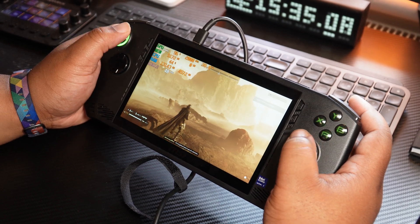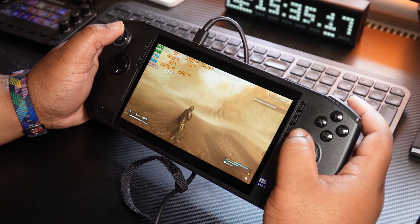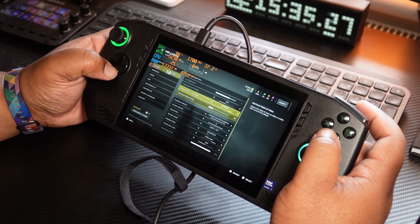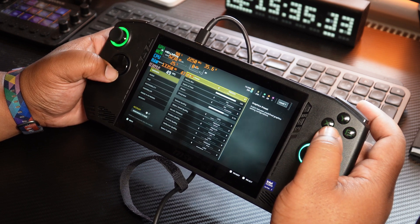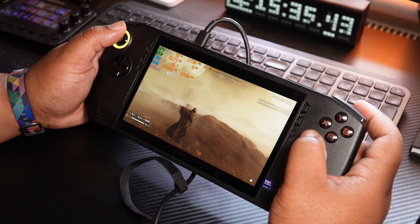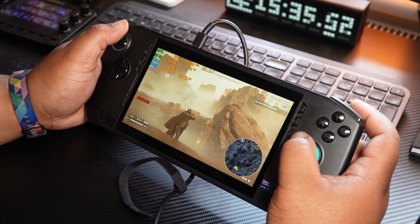Last but not least, onto Helldivers 2. It's well optimized — we already know it runs on the Steam Deck quite well at 800p. At 1080p we're getting 45 frames per second on low settings. With dynamic resolution rendering on performance mode, you can get up to 60 frames per second, and 64 frames per second if you go to ultra performance mode. Definitely playable on the MSI Claw. I've seen better performance, obviously, but the fact that it's playable and above 60 — tick a box.